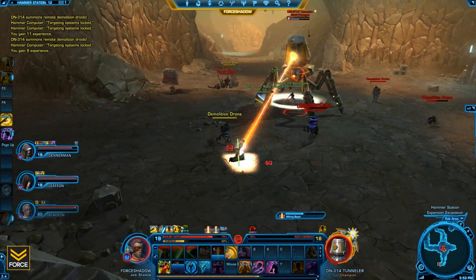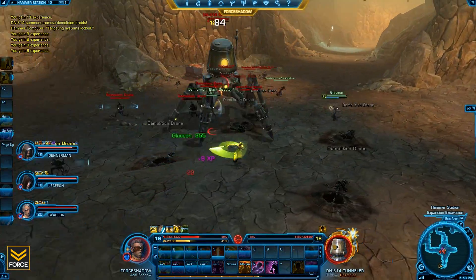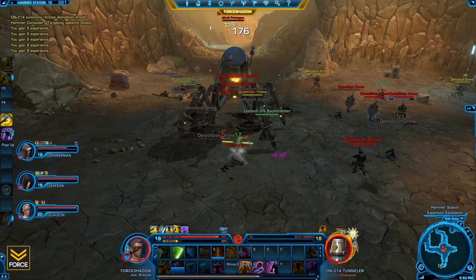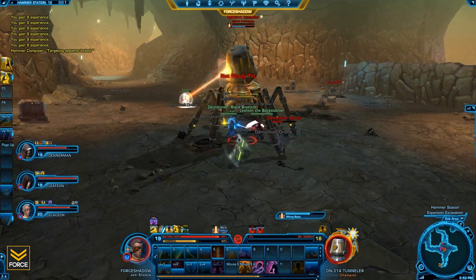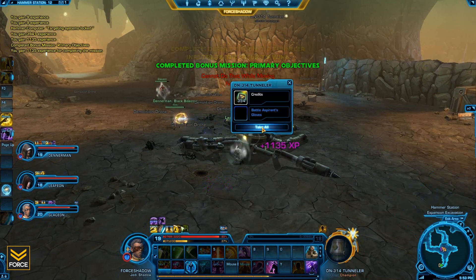Later in the fight it gets ridiculous — there are so many of them. So just make sure you're moving around and not standing next to these droids when they blow up. Besides those two things — keeping up whoever gets targeted with the beam and avoiding the explosions — it's essentially just a tank-and-spank, a very basic fight. And there you go, that is the first boss encounter.